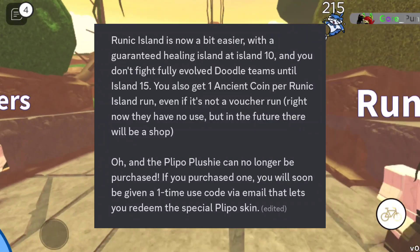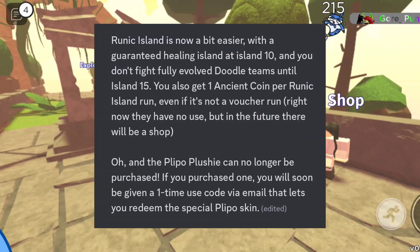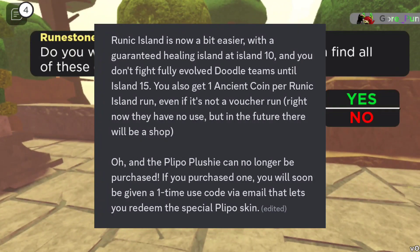Right now the ancient coins have no use, but in the future there will be a shop. Also, the Plipple plushie can no longer be purchased. If you already purchased one, you'll soon be given a one-time use code via email to redeem a special Plipple skin.